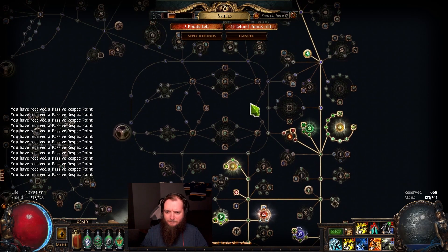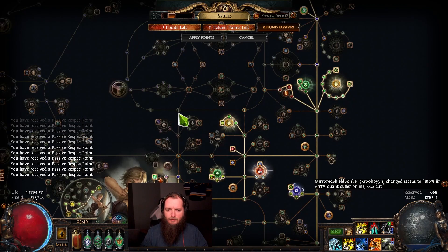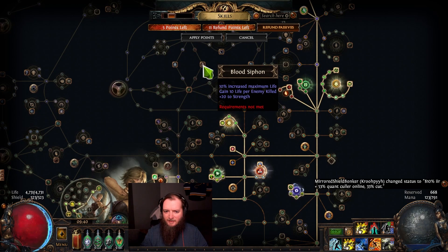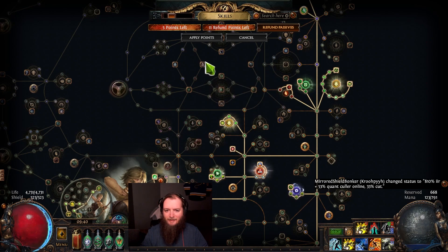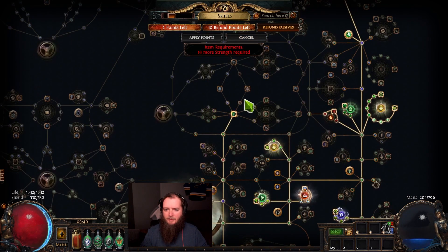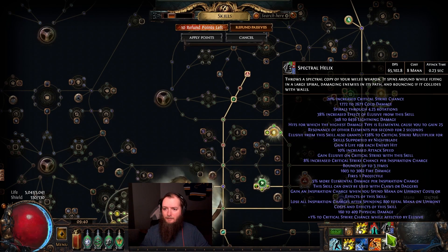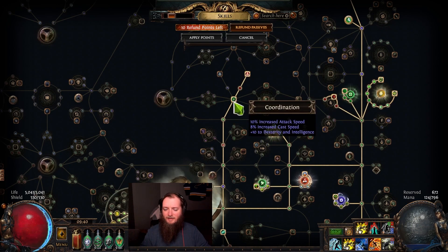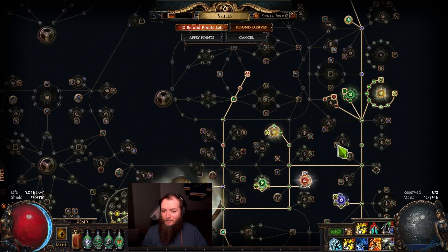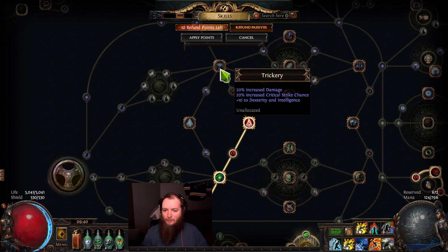We're going to rework some things here. That's five points. Now here we've got six points to get to this life node with 30 strength along the way. So I can remove 30 strength here and then come up here and grab that. That covers for the life. Damage is higher as I get 10% attack speed here, so I'm picking up some extra along the way.